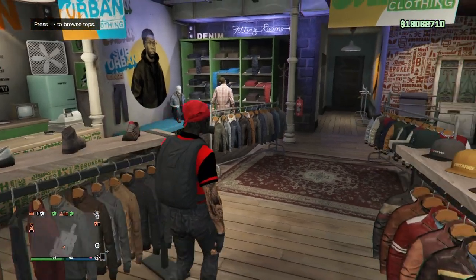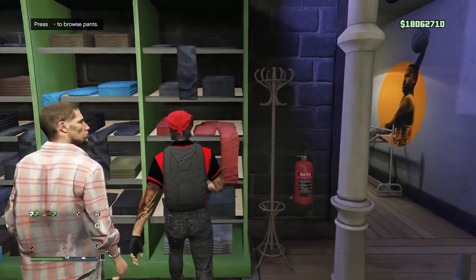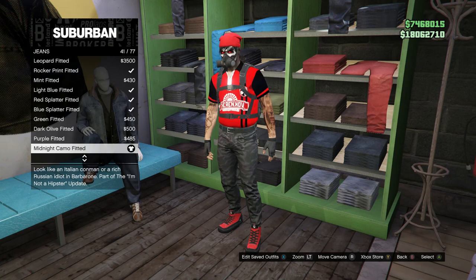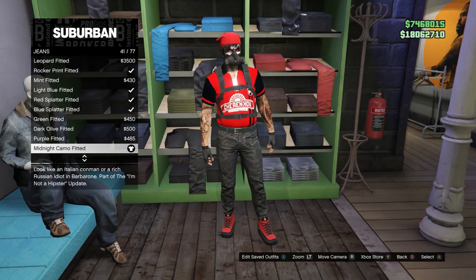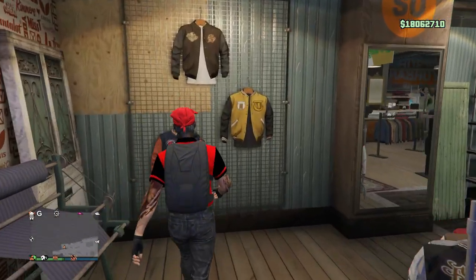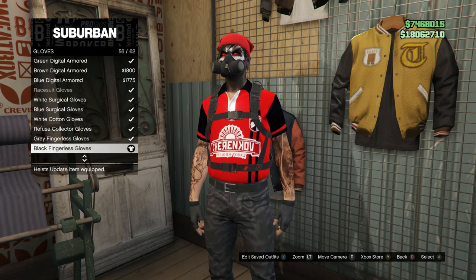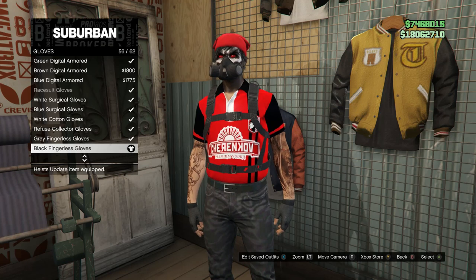After you guys go ahead and buy that, go over to your pants. Click on jeans, which should be in slot 1, and go ahead and buy the Midnight Camo Fitted, which is on slot 41. After you buy those jeans, walk over to your accessories, scroll down to gloves and go ahead and buy the black fingerless gloves, which are on slot 56.